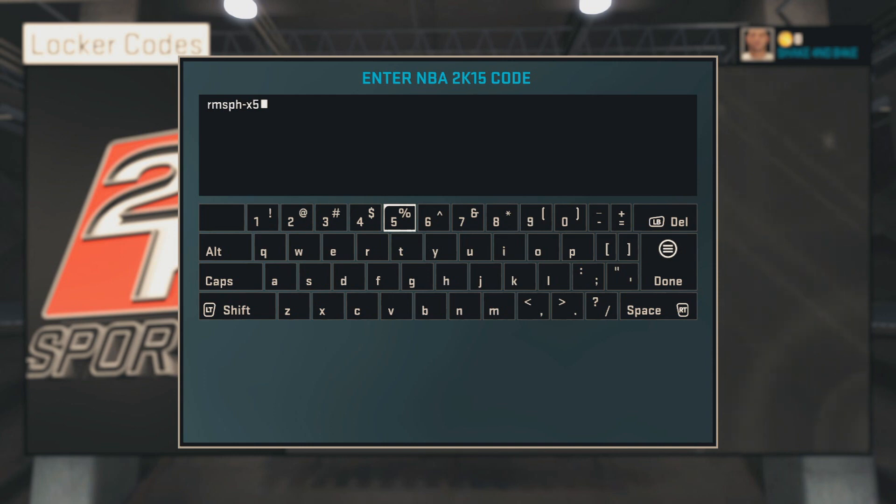You guys can see I'm typing mine in. It did take me a while because I kept losing my place on the receipt. So just make sure you get your receipt out, don't throw it away. They usually put the code on the receipt, and if not, it might be in your game case, but I highly doubt that. Most stores, it's going to be on the receipt printed there.